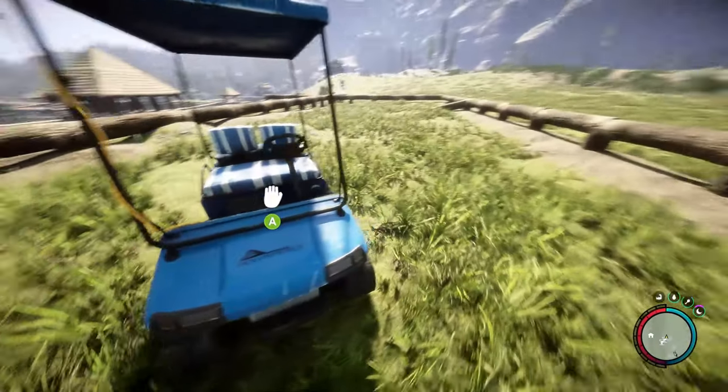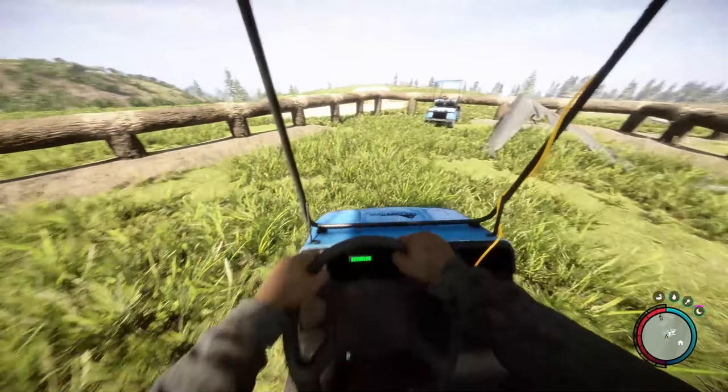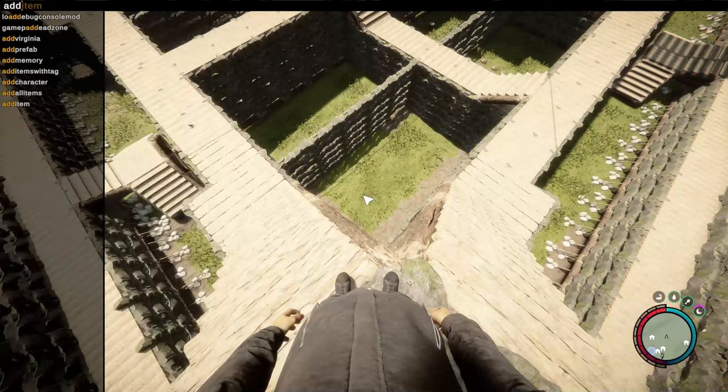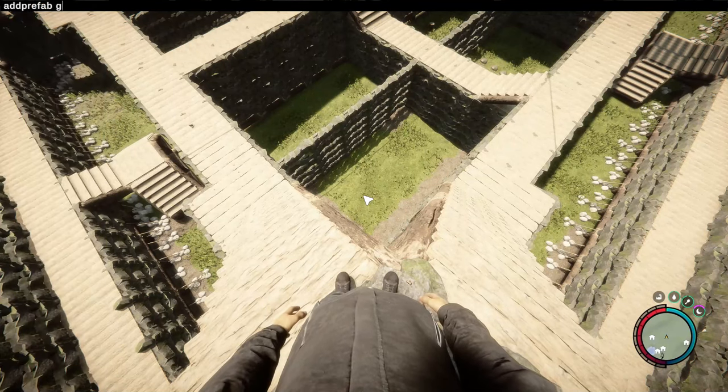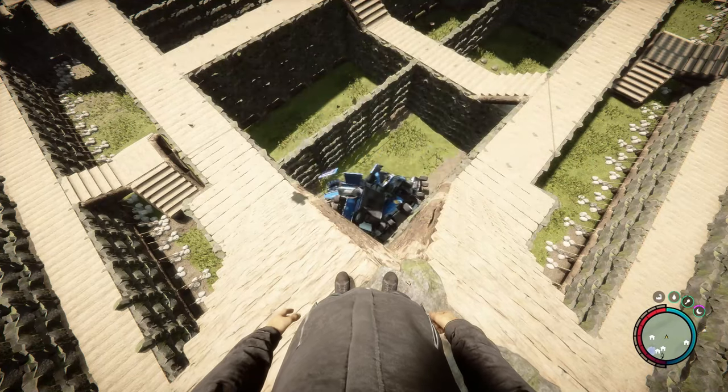If you want to spawn multiples, I'll show you how to do that. I'll put all these codes in the description. For the Golf Cart, that's Add Prefab, Space, Golf Cart, and you can type in any number. I'm going to do 20, and there you have it — 20 Golf Carts.